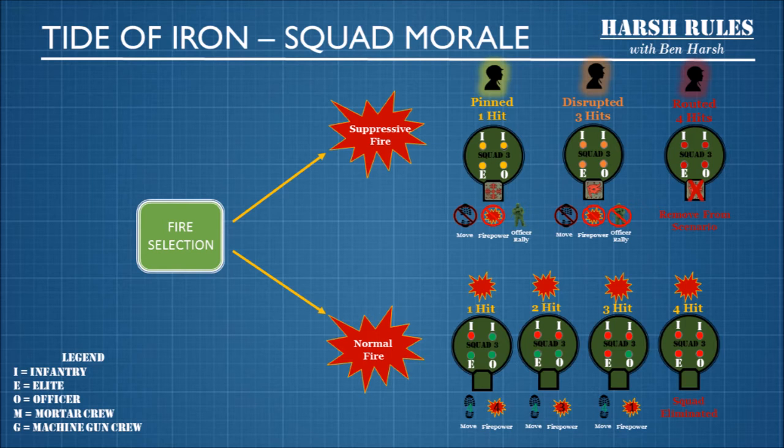If a squad is hit by suppressive fire three times, they become disrupted. They have the same penalties as pinned, except now an officer cannot rally them. If a squad is hit with suppressive fire for the fourth time, they become routed and are immediately removed from the scenario. These effects will last until the end of the game round. So if you're engaging an enemy's squad, you need to think carefully about whether to use normal fire to take casualties, or a suppressive approach to pin or disrupt them.